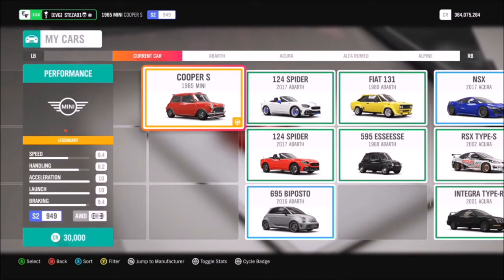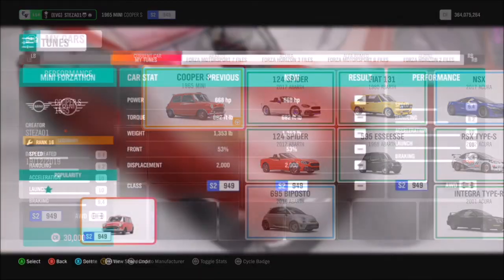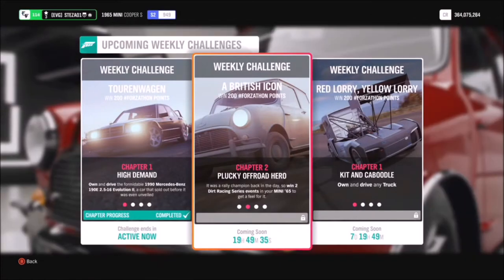First of all you've got to go and pick the Mini Cooper from your garage. I'm sure most of you already have it, but if you don't it'll only cost you 30,000 credits from the auto show. I've also created a tune for you called Forzathon Mini — the share code is 931-538-485 — if you need to use it.